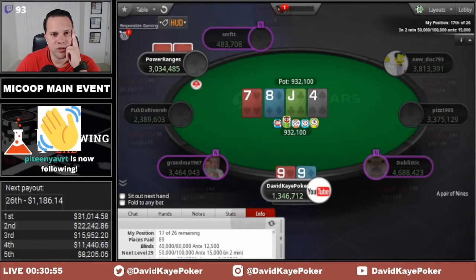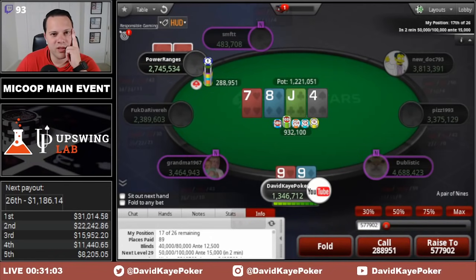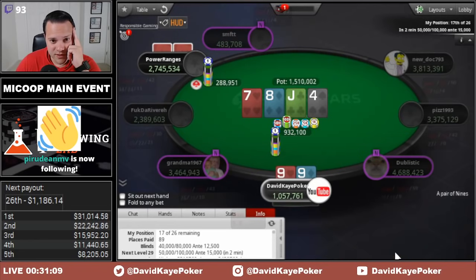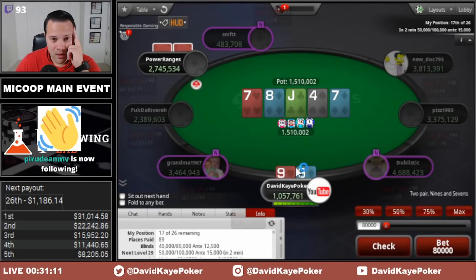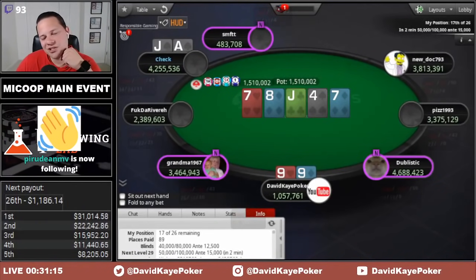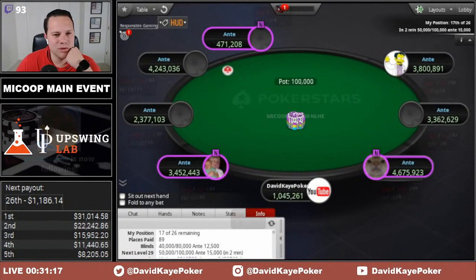4 on the turn, we'll check. They bet pretty quickly again. Given a good price, we can call — we might have to fold some rivers if we don't improve, but I don't think they're always necessarily triple-barreling here. We check the river, they snap-check. They have ace-jack, so unfortunately our 9s are no good.